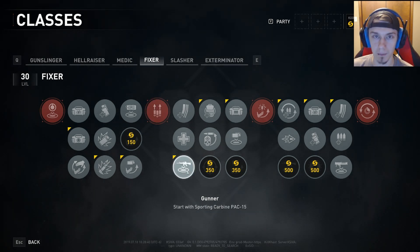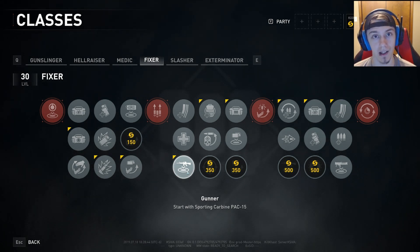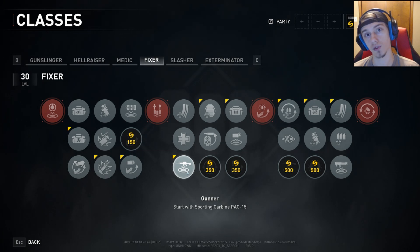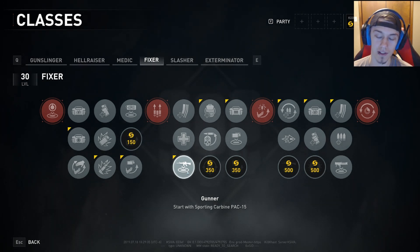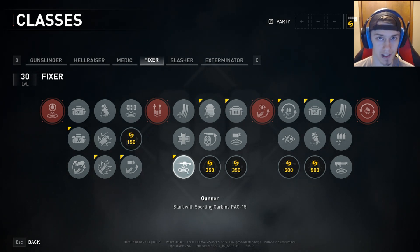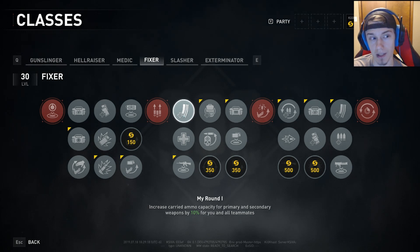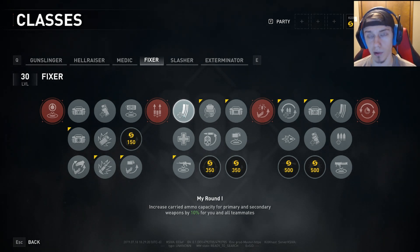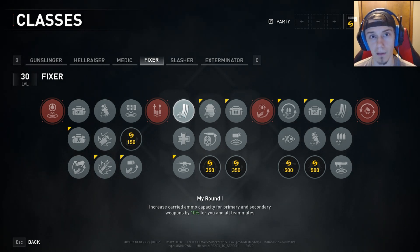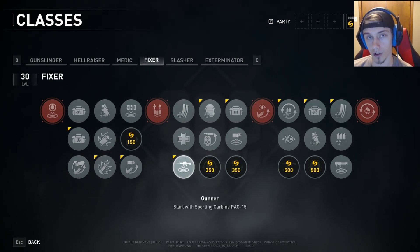Next, I went with Gunner: start with the Sporting Carbine PAC-15. For those of you that watch my playthroughs — I have sixth gold playthroughs for New York, Jerusalem, and Tokyo — you'll understand that I love my carbine. It's a very good gun with great accuracy and high damage. For those of you that aren't a fan of it, I'd highly recommend going with My Round One, which helps out your team immensely, especially since you're already giving them explosive ammo.